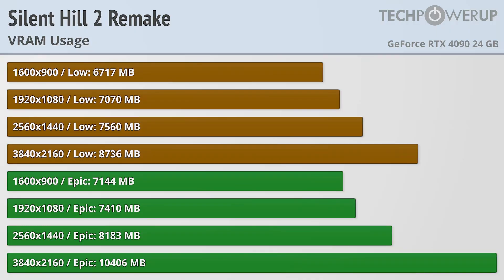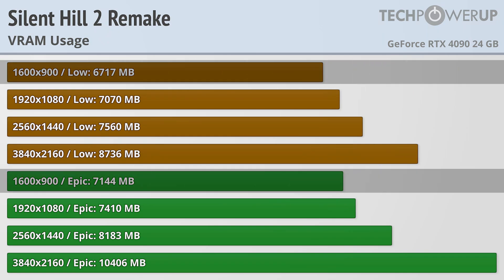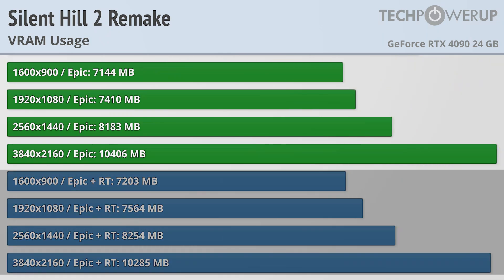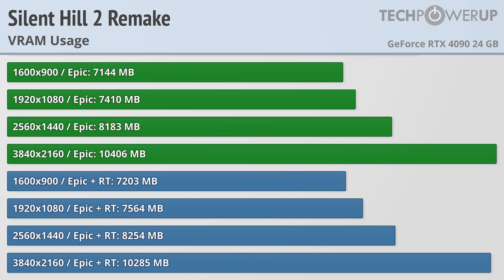Taking a look at VRAM usage, this game really doesn't use all that much, at least when looking at resolutions up to 1440p. The settings you choose don't change things that much, with 900p at low and 900p on epic quality settings both using around 7GB. It's not until we get to 4K that we see much of a difference, with low quality using a little under 9GB and epic quality using a little over 10GB. Even enabling ray tracing doesn't really change the VRAM requirements, which usually means the game is requesting a bit more than you'll normally need. 8GB is more than enough for this game as long as you're not looking to do 4K with ray tracing.